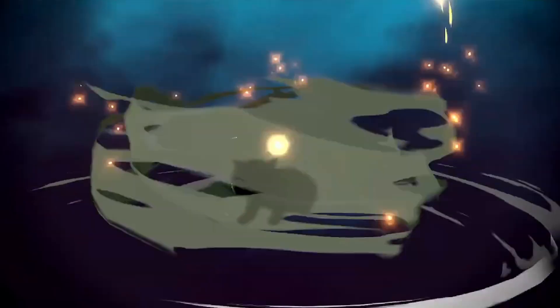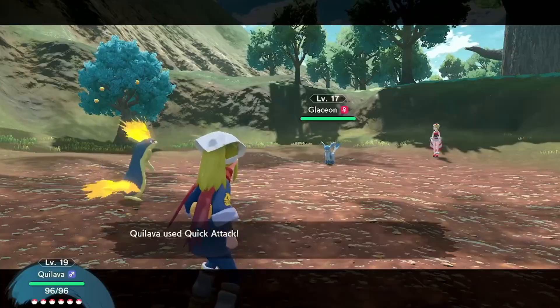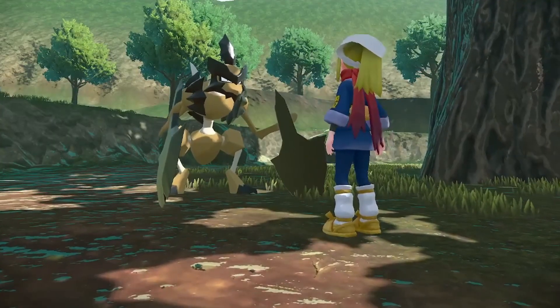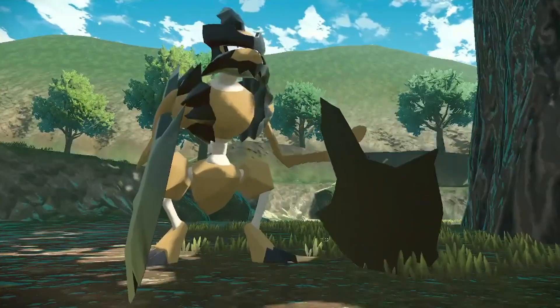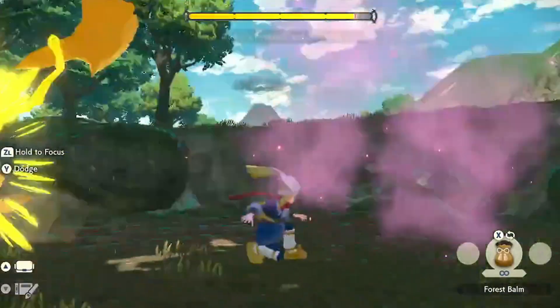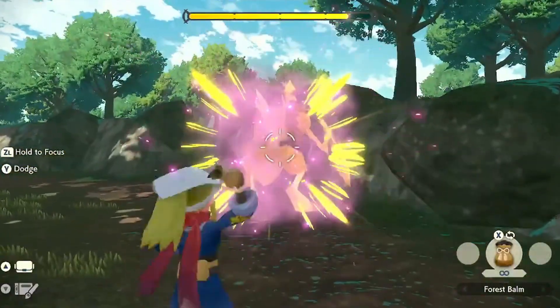Some examples of these tasks are evolving, catching, feeding, or using moves on a Pokémon. Enough of these tasks would move the story forward to where eventually you'll take on Noble Pokémon, which are giant Pokémon that normally protect the land but are in a frenzied state that can only be cured by throwing beanbags at them.